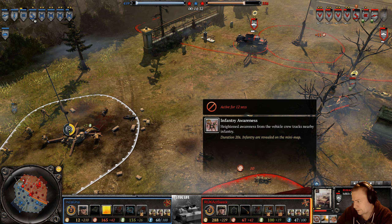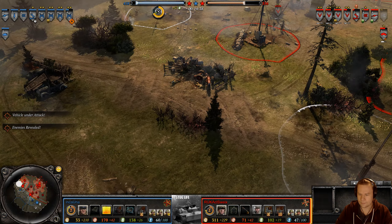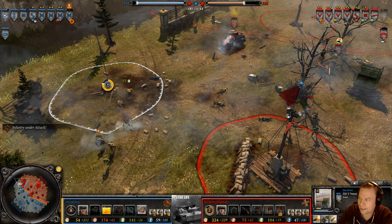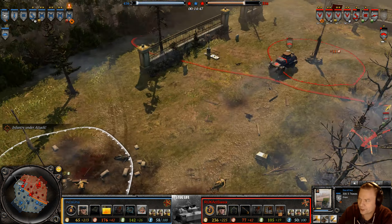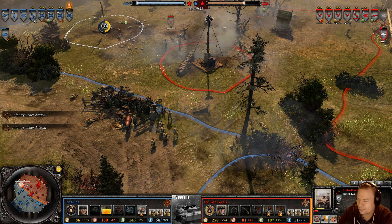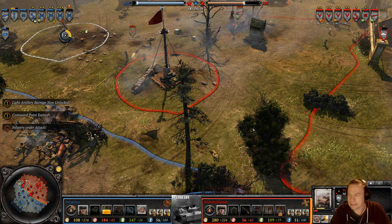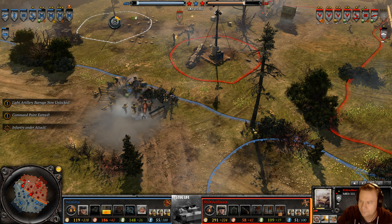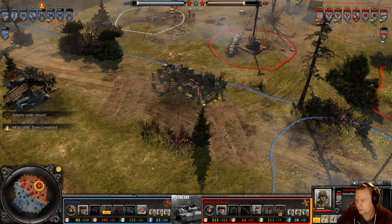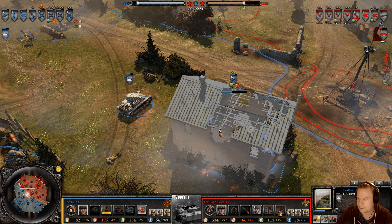German efficiency — but not so efficient when they run into a Maxim. The 222 is not quite within range to use its machine gun on these guys. Infantry Awareness has been popped, and now Nico can see what he's dealing with. The 222 is falling back — it doesn't need heightened awareness to realize it's being shot at by an anti-tank gun. A rifle grenade that did barely any damage.